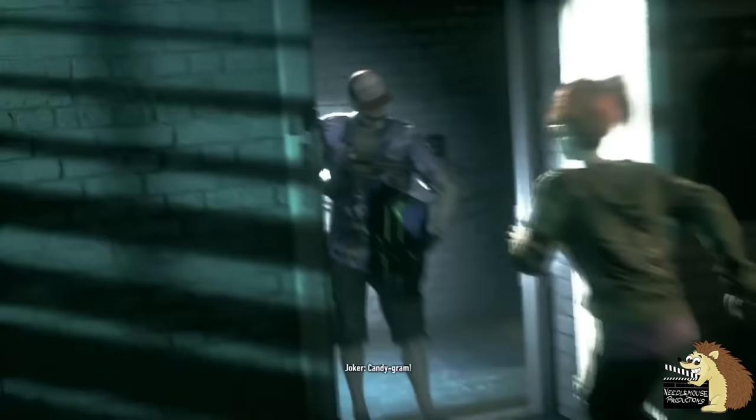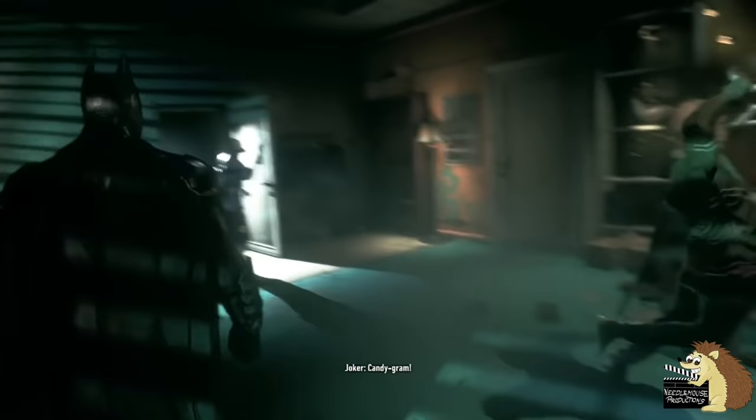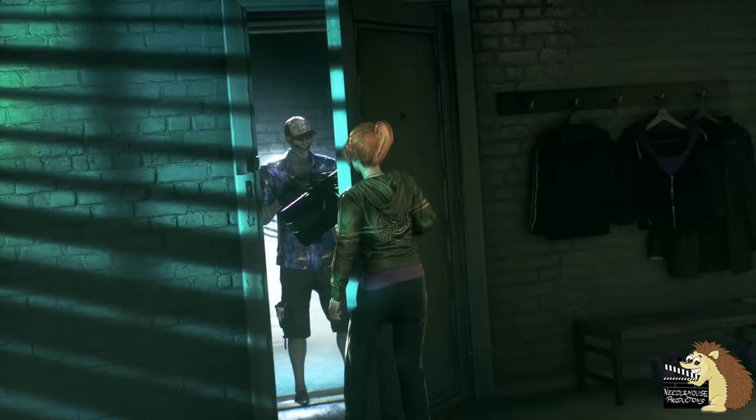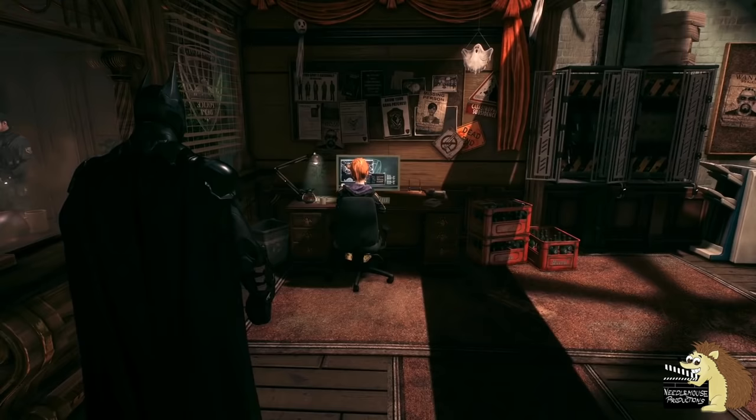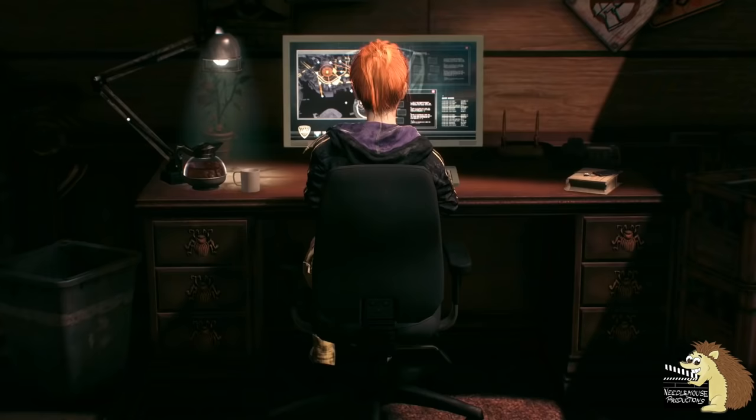During the flashback scene where Joker shoots Barbara Gordon in the spine, the Joker is actually wearing a hat that says 'flashback' on it, which does seem in keeping with the Joker's sense of humour. You can also use detective mode on Barbara Gordon and see that her spine is broken, which is not only quite cool but also looks very painful.